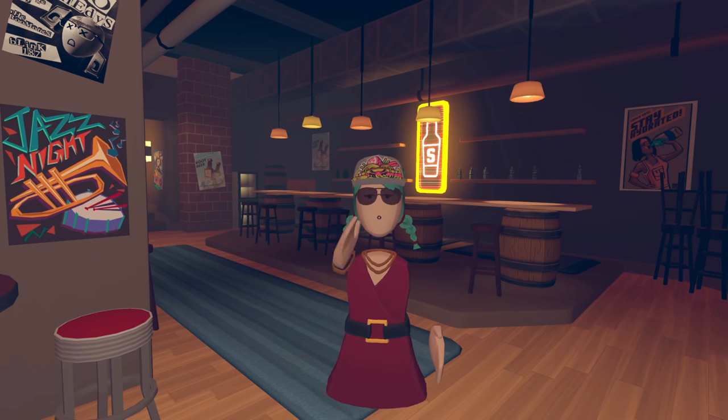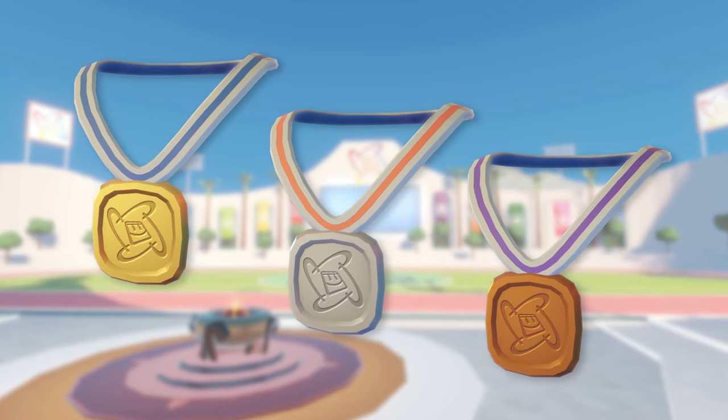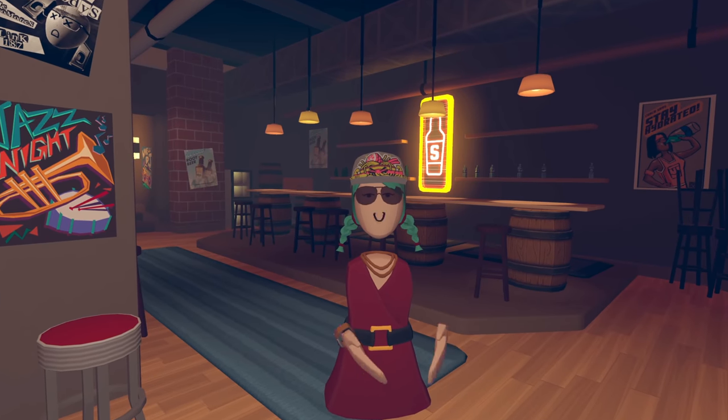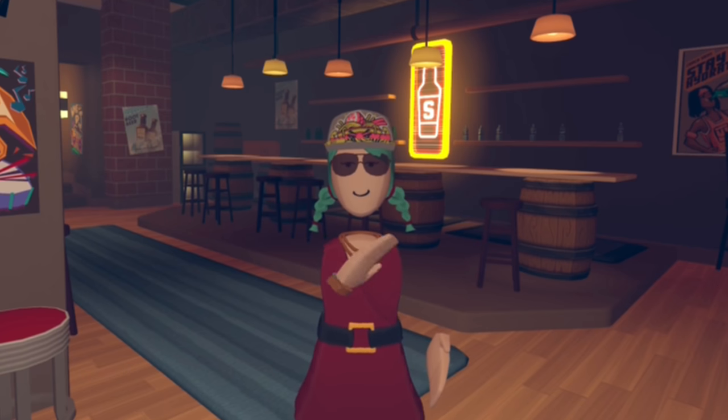There are more promotional items sure to come out this year. Last year featured a free visor with the launch of Rec Room on Android, a Rec Con shirt and lanyard, and a Reclympic strip. Many times when events are held, these items are only available for a short time. So, to keep up with the latest news, make sure you follow Rec Room on Instagram and subscribe to their YouTube channel.